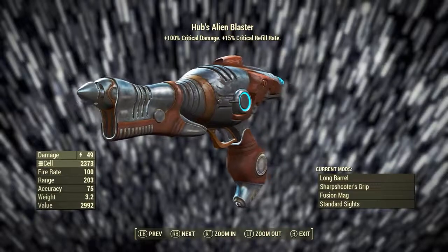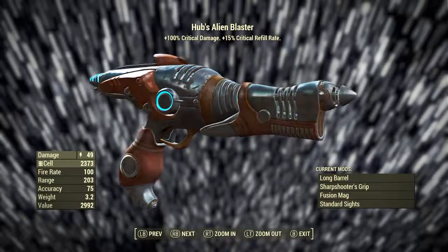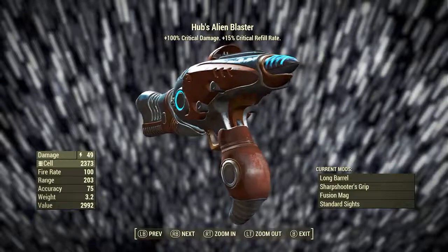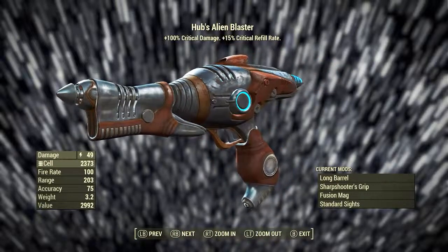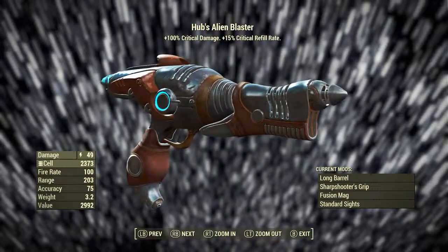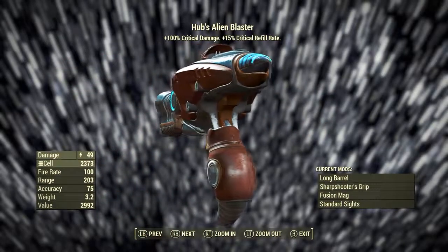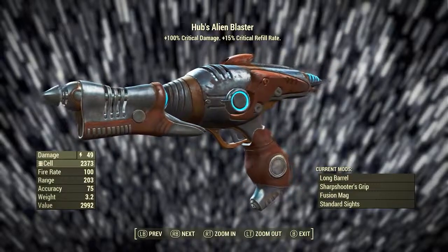After Hub's Alien Blaster has been modded out the way I just did, it has a base energy damage of 49. It now uses fusion cells as ammunition. Its fire rate is 100, its range is 203, its accuracy is 75, its weight is 3.2 pounds, and its value is 2,992 caps. Hub's Alien Blaster also has plus 100% critical damage and plus 15% critical refill rate.